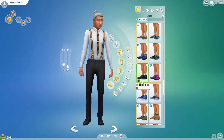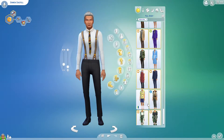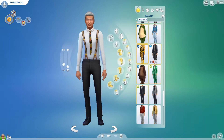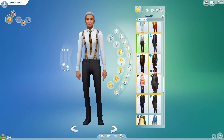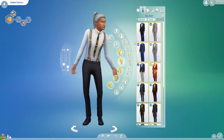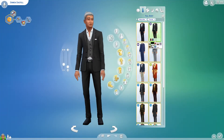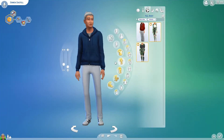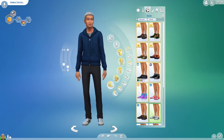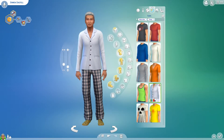He has a lanky physique. Another thing is he's also a halfling, so his height is different, but it's hard to portray an elder when having them as a child, so I just had him as an elder. I'm sure there are cheats or something for the height, but I don't use mods or custom content — I just use the pack stuff.